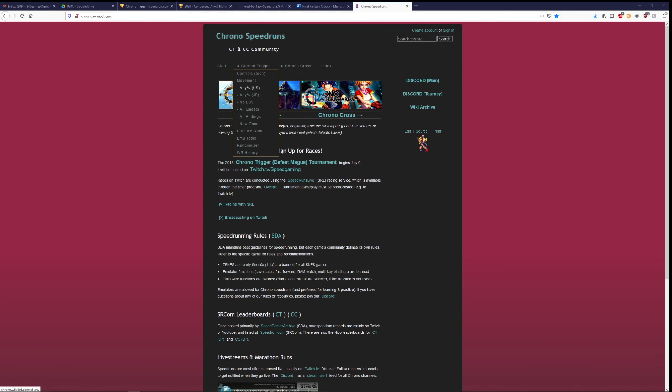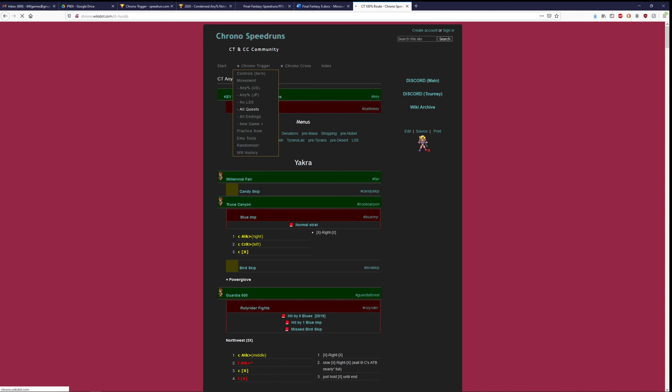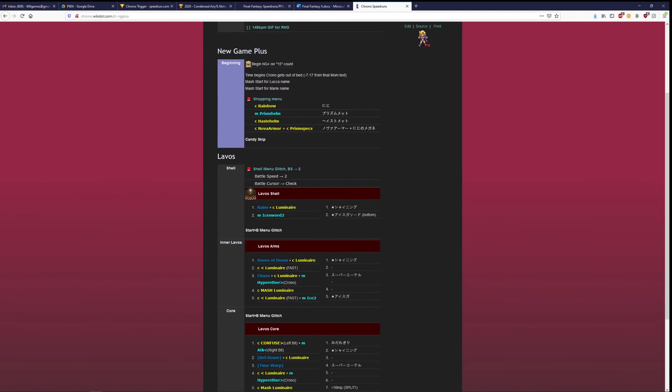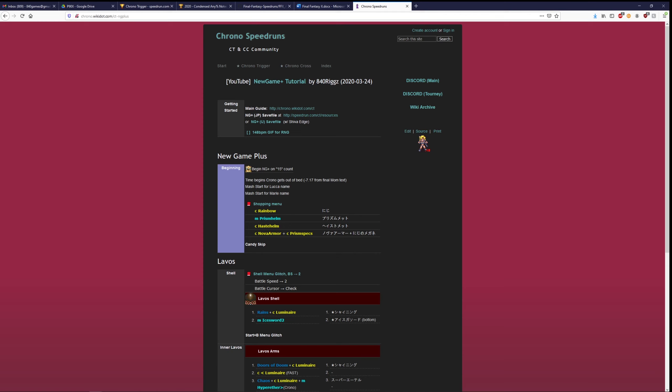It's C-H-R-O-N-O dot W-I-K-I-D-O-T dot com. Not very intuitive, but it works. You can find all of the notes for every single one of the different Chrono Trigger categories if you want to learn one of the longer ones, such as Any% or No LSS. There's also notes for 100% All Quests, which is the scripted and manipulated version of 100%, and then 100% Glitchless, which has a basic run-through of everything you'll need for the Glitchless run.